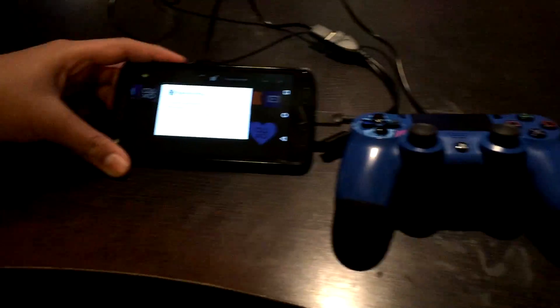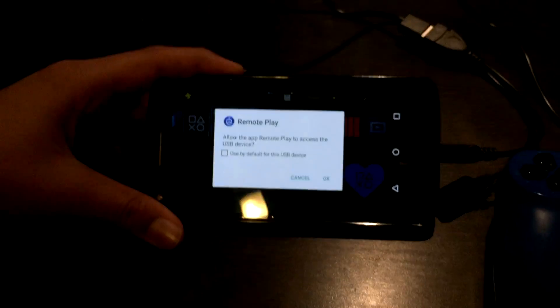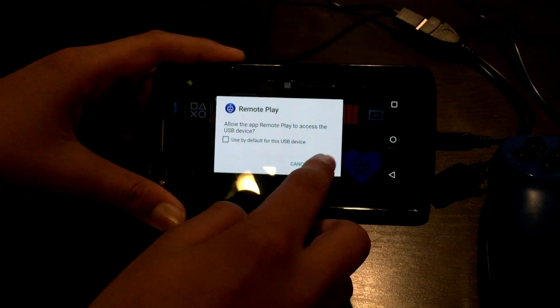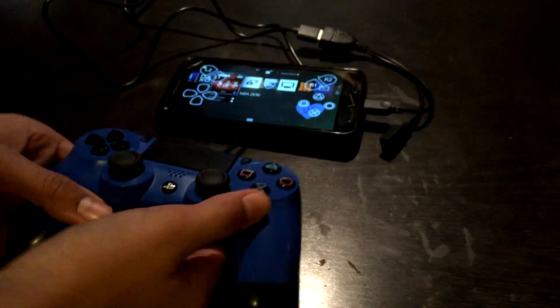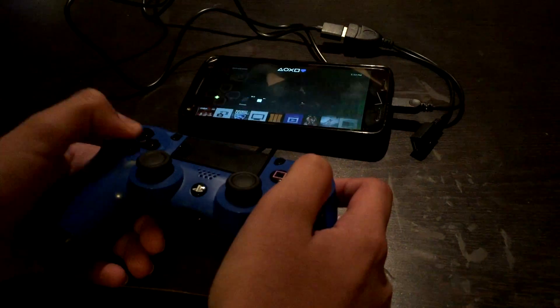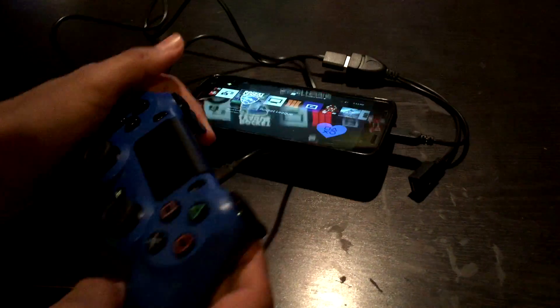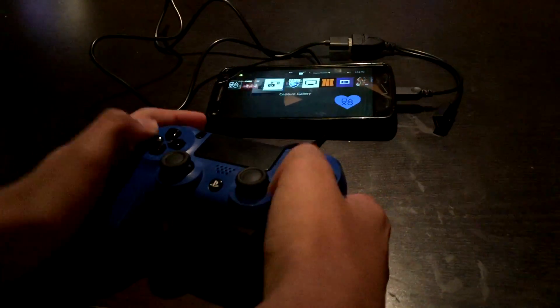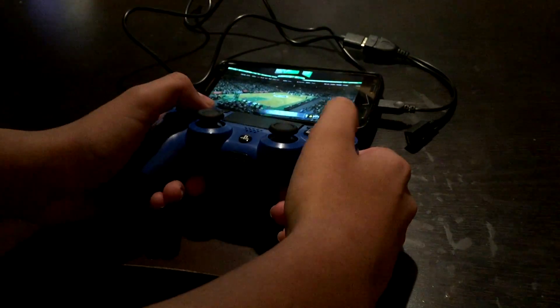You'll get a message on your phone saying Remote Play wants to access the USB device — tap OK. The controller will have an orange light. Now the controller works with remote play. I'm going to go into a game — I'll be playing 2K16 to show you how this works.